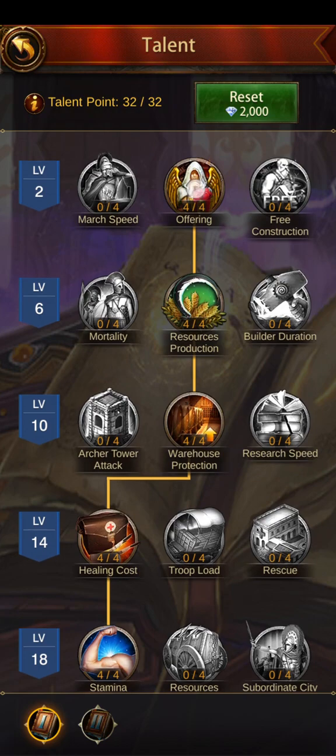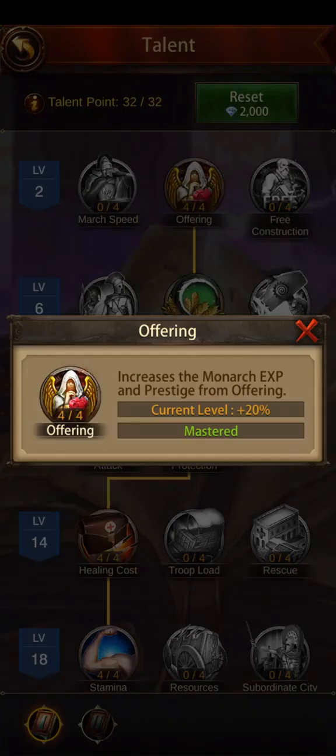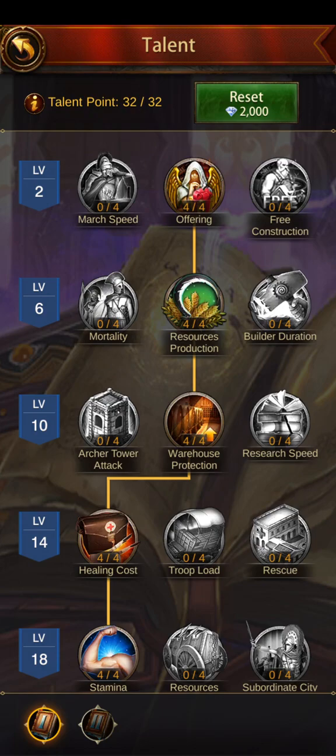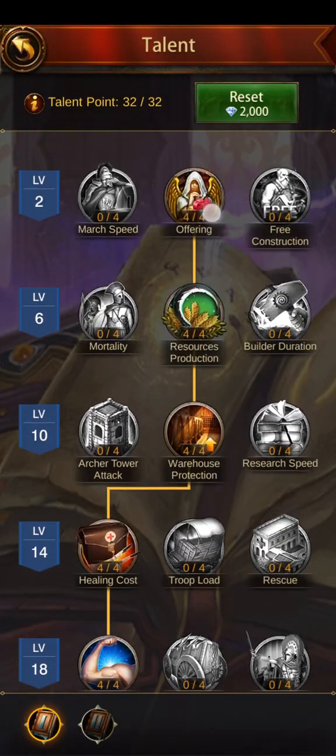I picked Offering, which increases prestige and XP of your monarch by 20%. I used to have it on March Speed and realized that was a bad idea. The prestige and monarch XP is way more important than march speed. The free construction buildup only increases your free construction time by a few seconds so it's really not worth it. I would go with Offering for sure on this one, and that will open up all three on the next row.